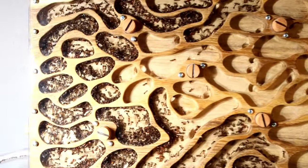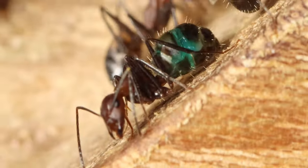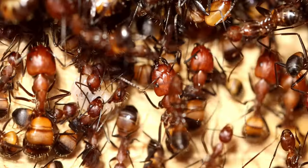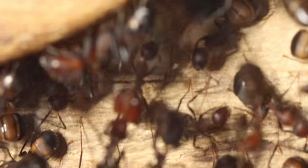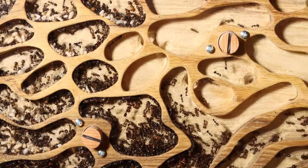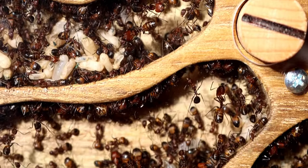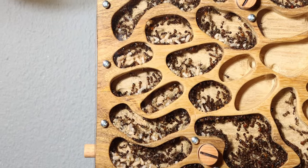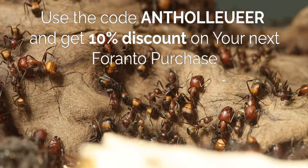Now, why do I keep these carpenter ants in a wooden nest? What could possibly go wrong? Well, not much. Although these ants are called carpenter ants, they will not eat the nest. In the wild they may live in rotting wood, where they build the nest by biting and pulling. But this is a dry, hard wood piece, and they simply won't be able to bite and escape the nest — at least, that's what I hope. This entire setup is made by the company Forunzo; there will be a discount code and a link in the description. And if you want to follow the colony as it grows even bigger, I suggest you subscribe.